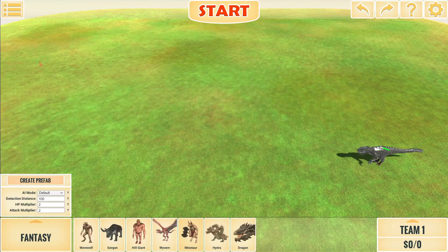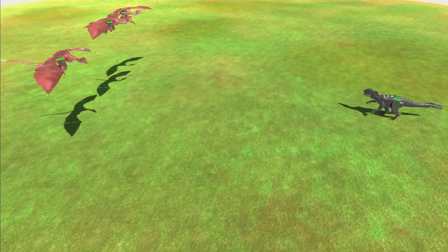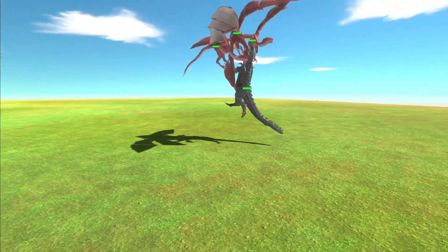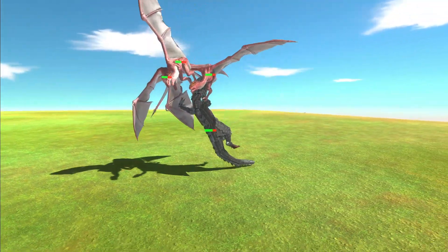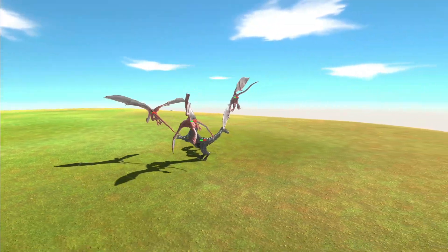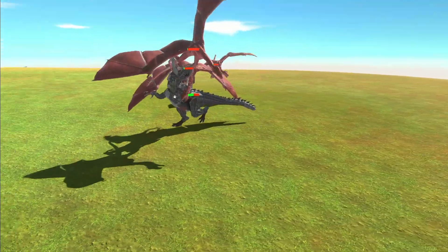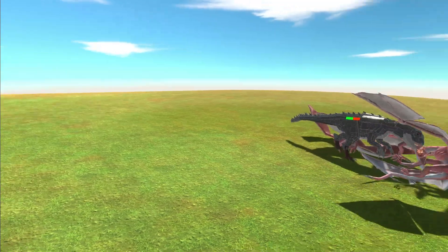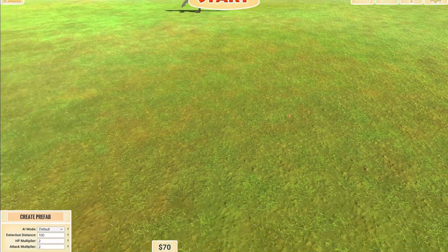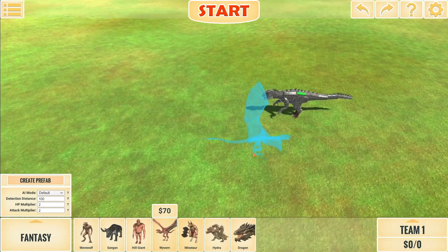We're going to test him against wyverns — three wyverns, see how he can do. I haven't seen the wyvern in a while; it's not really a unit you use anymore because you may just use the dragon since it's the better and stronger one with fire rather than just a wyvern that kind of just normally attacks. Did he just kill all three of them at the exact same time? Obviously this unit is pretty powerful.